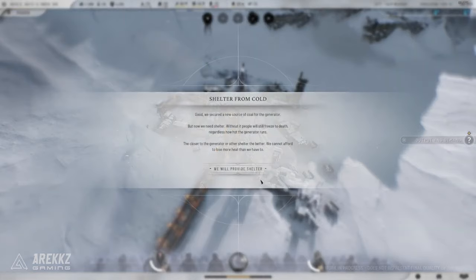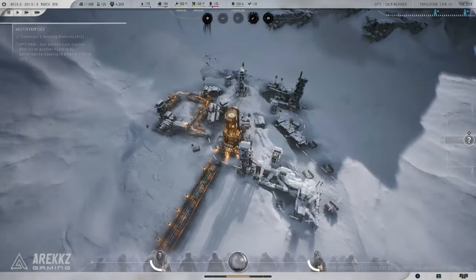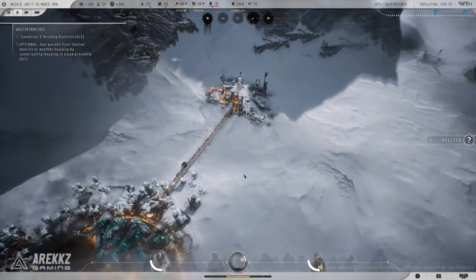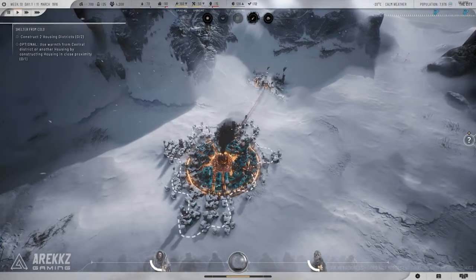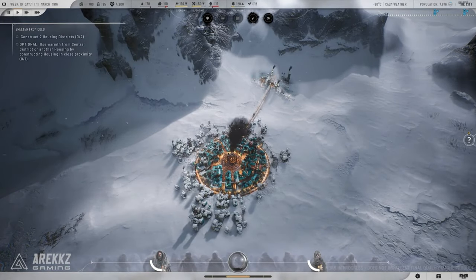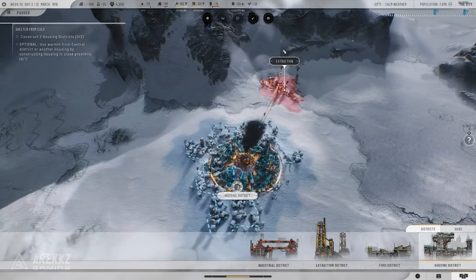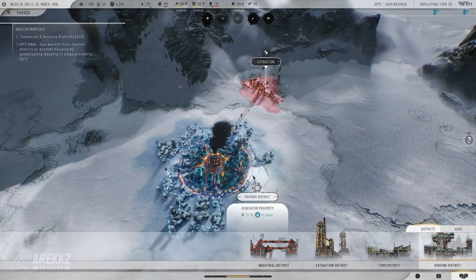So is Frostpunk 2 better than the original? In many ways, yes. It builds on everything that made the first game great, while adding new layers of complexity and challenge. The addition of oil, factions, and more nuanced decision-making makes for a deeper, more engaging experience. If you loved the original, you're going to be blown away by what the sequel has to offer.